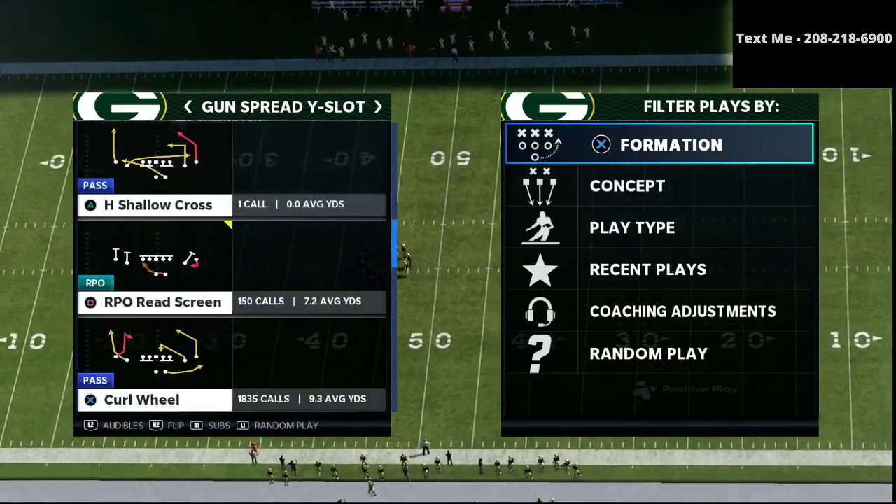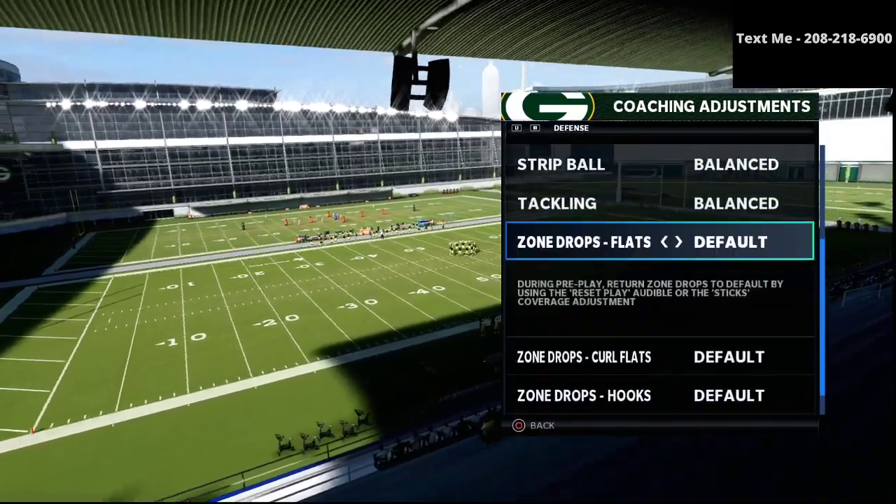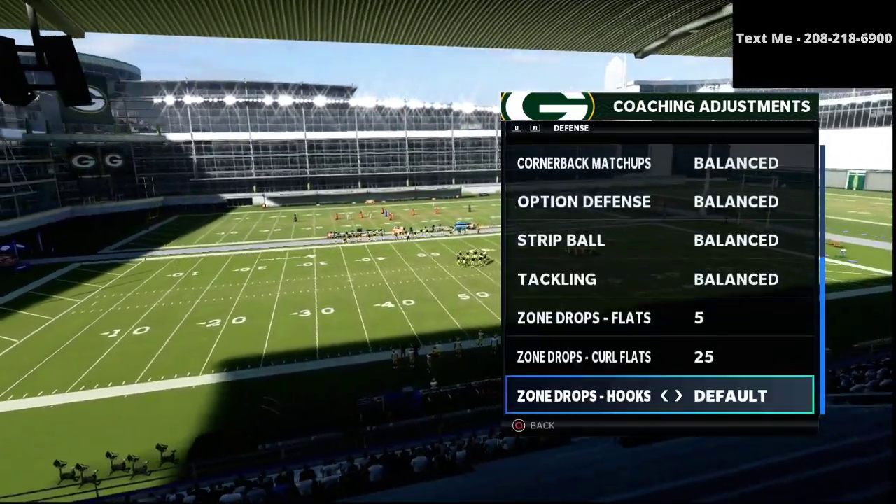Alright guys, so in today's video, we're talking about the play Curl Wheel from the Gun Spread Y Slot. This formation can be found in the Arizona Cardinals Playbook.